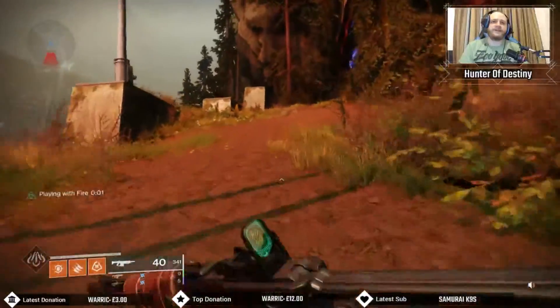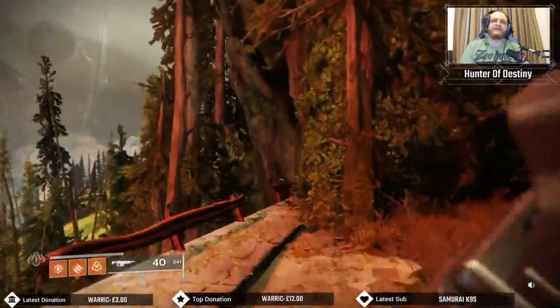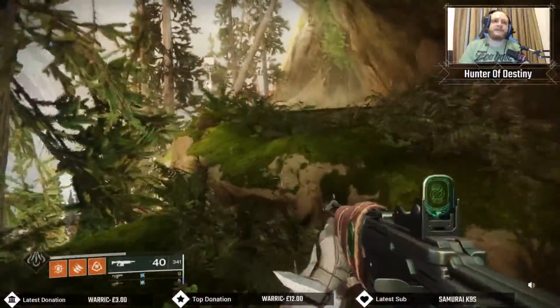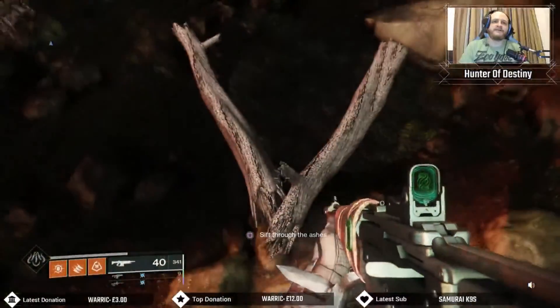There's a little hidden cave at the top. You want to go to the left up here — ignore the path on the right, go left. Just up by here there's a hidden cave. There you go, right there — and this is it, this is where you're supposed to go.